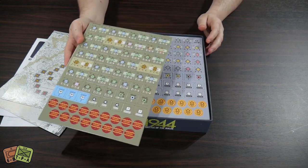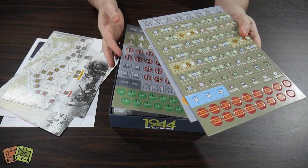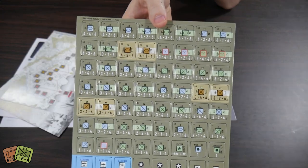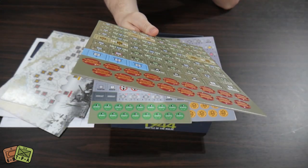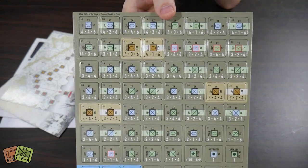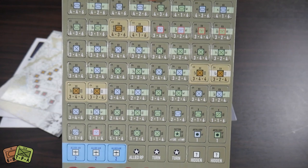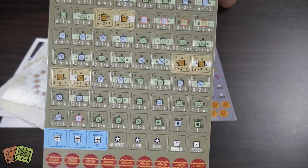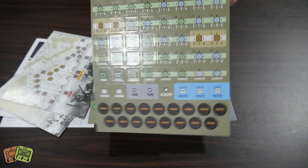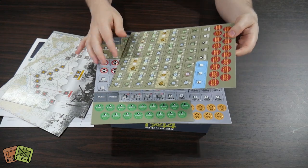Now we come to the counters, and this is something I'm very excited about: the counters here are all really big — very large counters. I don't think they're quite one inch, but they could be. Those could be one inch counters; if they're not, they're very close to it. They're really big and very clear. I really appreciate the large numbers and the large sizes. If you're going to have these nice counters, I like to have very clear artwork to go along with them.